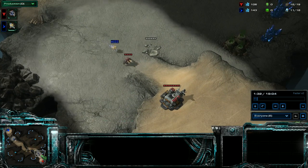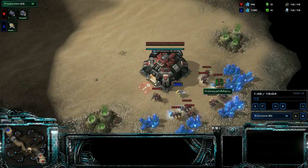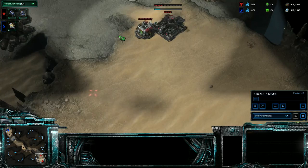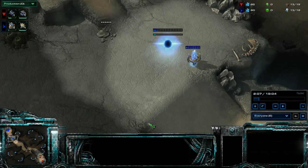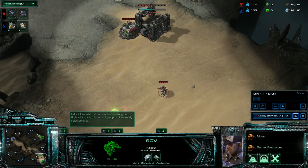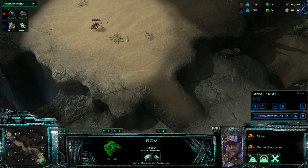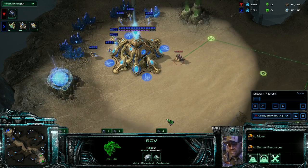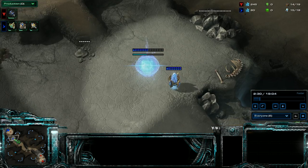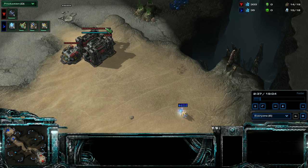Zerg generally takes a hatch and macros up a little bit. Here's the first sign that I see: there is a gateway and a pylon. That immediately, to me, means that they're going to be doing an expand, and almost every time I've ever seen this, it means going into air — like Sky Toss, in one form or another.